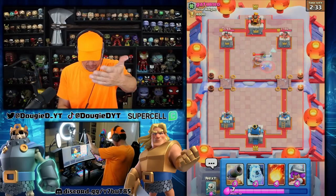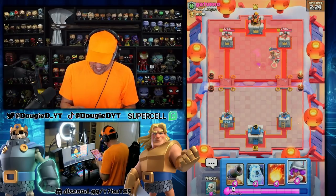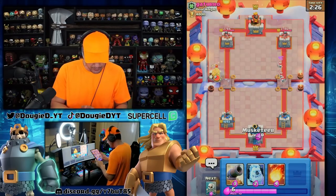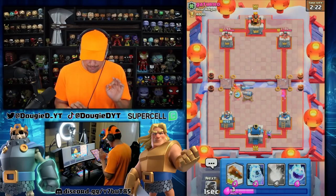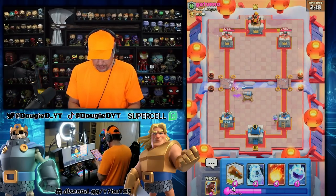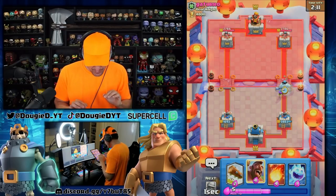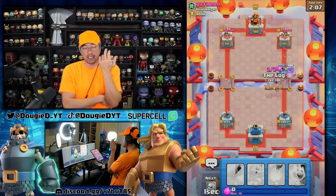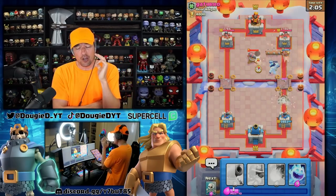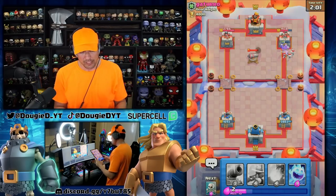We're playing against 2.6. My hog rider is obviously higher level; I think his cannon is higher level too. Let's go in with the musketeer. We're going to go in here with this. He might log, but he doesn't do it. He goes fireball — I thought he would do that. So we're going to go in a little bit aggressive here and get the log ready. He logged incorrectly and that is why he missed it. That actually worked out really well for us.